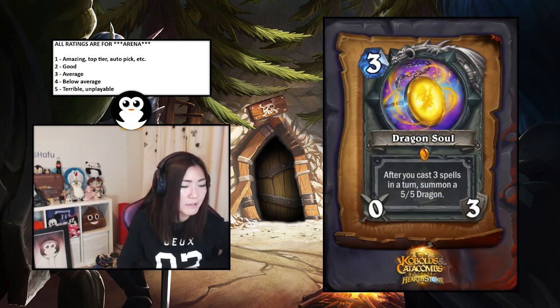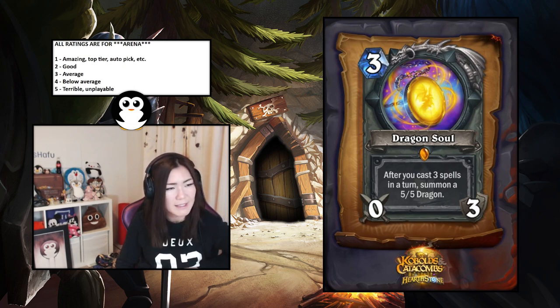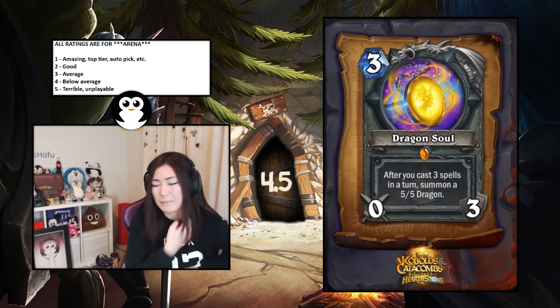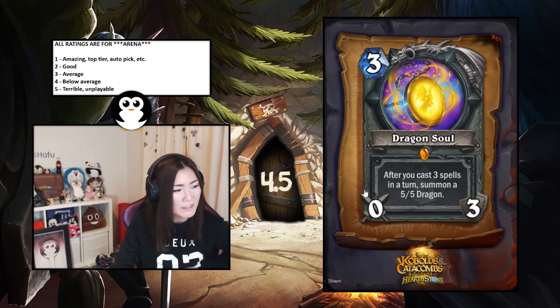Dragon Soul — Priest weapon, after you cast three spells in a turn summon a five-five Dragon. I think it's just a little too slow; it's hard to get that many spells especially in one turn. It's a legendary so I'll say it's a four — below average, maybe even a 4.5. It shouldn't be that relevant in arena.